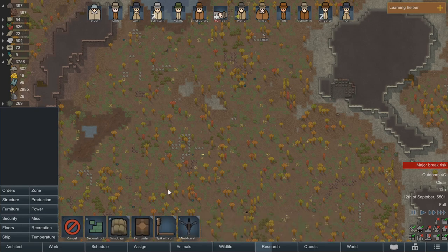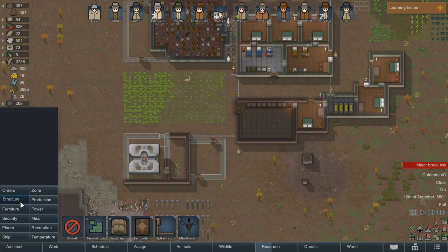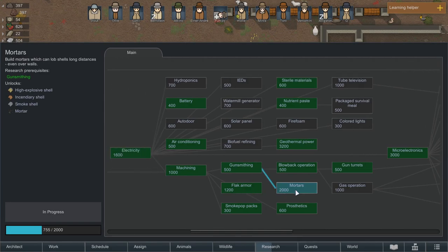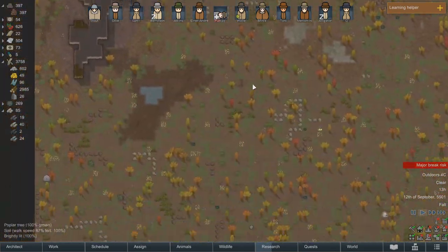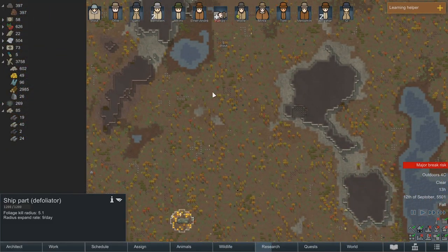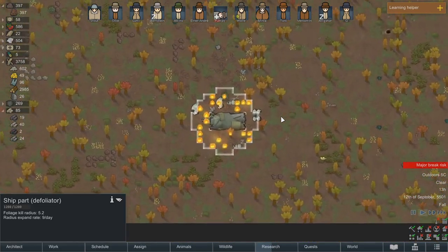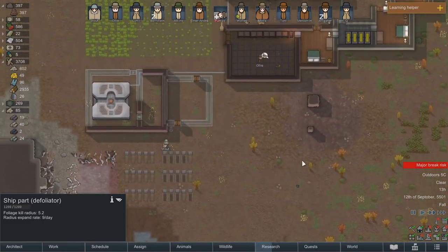I assume that's in security? We don't actually have mortars yet — it was what we were researching. Alright, we'll give it a shot then. We'll wait until we've got some... it depends how quickly this radius expands, I suppose. It might end up taking out the whole map and killing all my crops or something. It seems pretty small at the moment though. I would like to try out mortars — they do sound very funny.